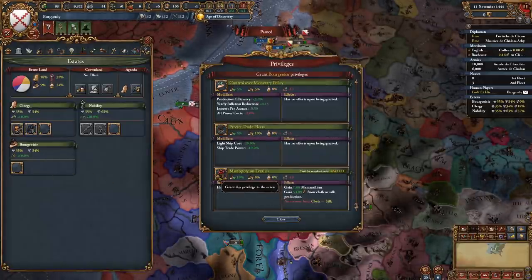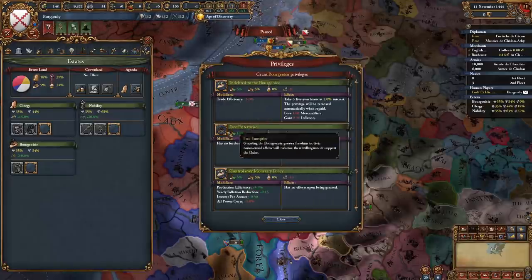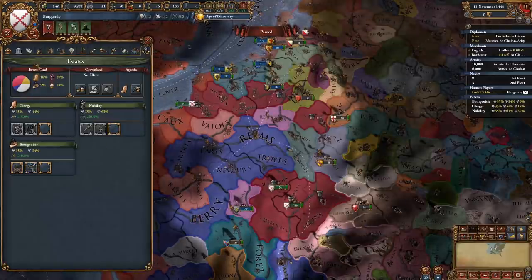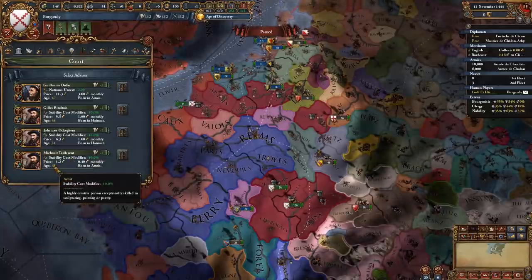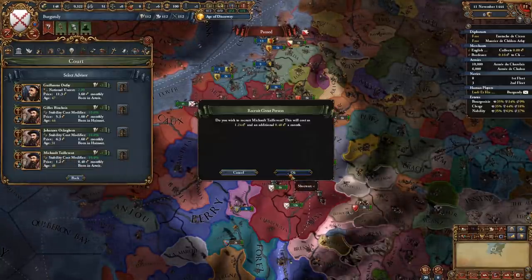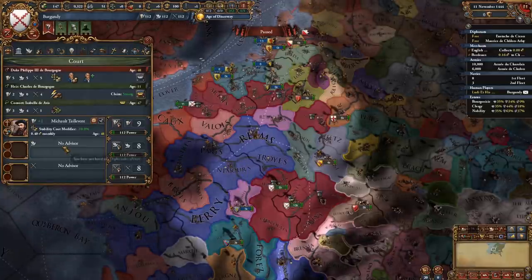For the bourgeoisie, we're gonna give the monopoly on textiles as well as free enterprises. After we do this, we're gonna go to our advisor screen and we're gonna get Mr. Michot Tilevant, which is a scripted advisor that Burgundy gets.